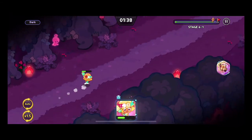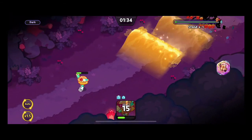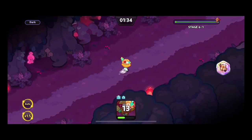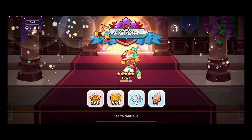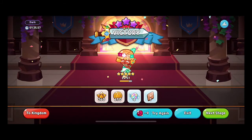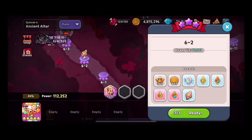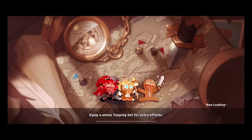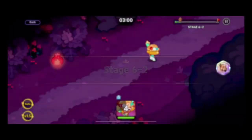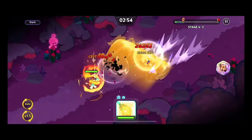The other rule is that if a cookie perishes in a world, the next cookie must start in the world prior to give them a better chance of lasting. For instance, if Mango had died on 6-1, the next cookie would have had to start in 5-1 to keep it fair. Now we are moving to 6-2 — we barely came through that one.